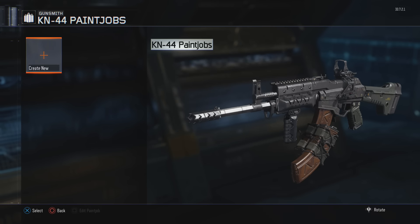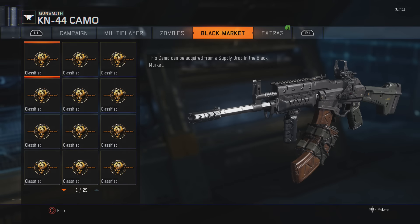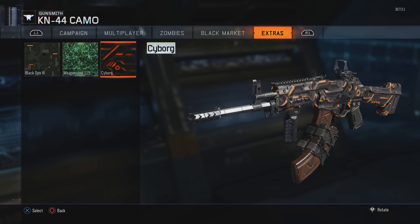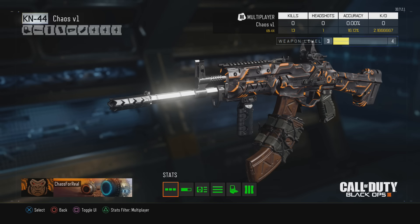We literally have no camo — they don't even give us one. Oh, the black market camos — I'll show you guys that in another video. I do have some camos from Black Ops 2, so we'll go with the cyborg camo from Black Ops 2. Then we can take a snapshot of our gun. Once we lock this in, the variant is locked in and you get a snapshot showing kills, headshots, accuracy, and KD with this gun. You can toggle all this on and off, and it shows the attachments.